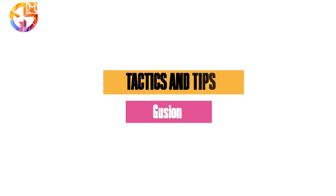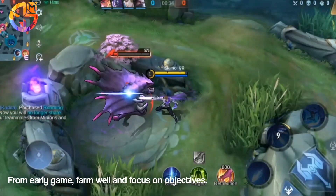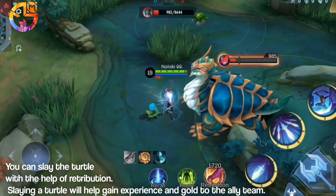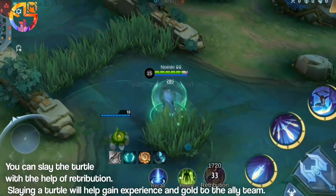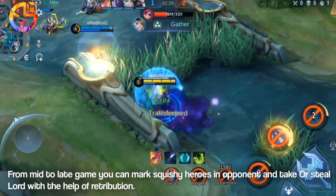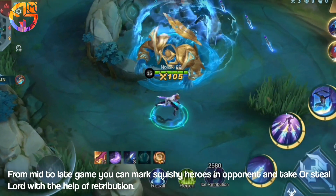Tactics and tips. From early game, farm well and focus on objectives. You can slay the turtle with the help of Retribution. Slaying the turtle will help gain experience and gold for the ally team. From mid to late game, you can mark squishy heroes on the opponent team and take or steal the Lord with the help of Retribution.